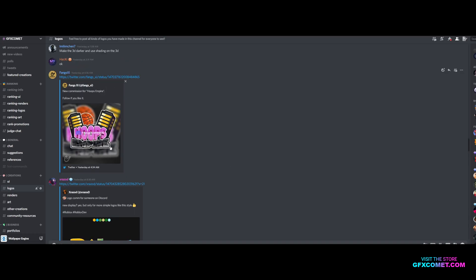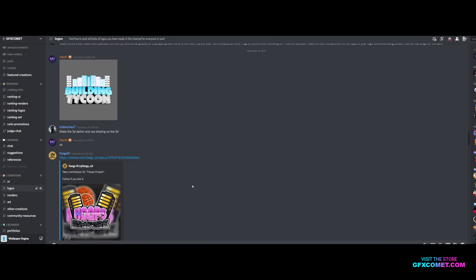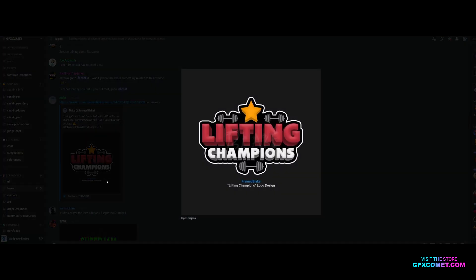Black Stretch — we saw that. Row Life — this one's pretty cool, I like that one. Hoops Empire — that's interesting, I like it. Building Tycoon. Super Jam Studios. Lifting Champions — this is pretty clean.